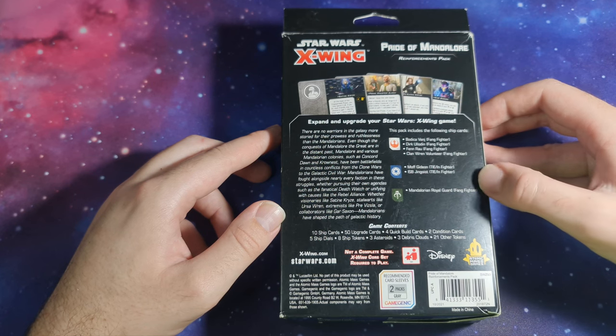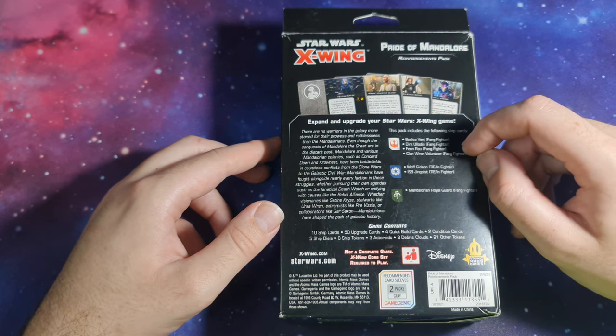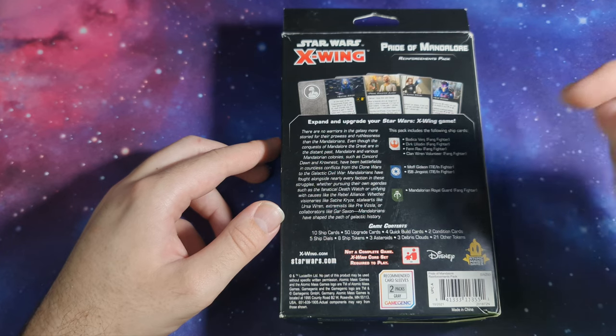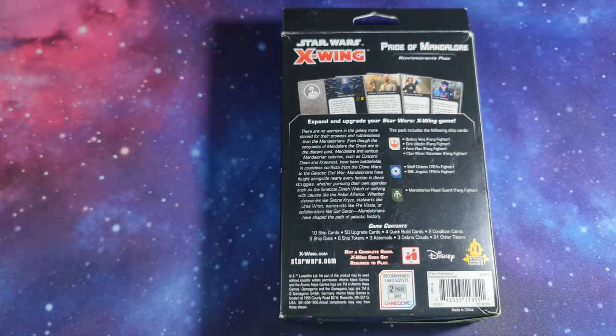Inside we have the following ship cards: Bodica Venge for the Fang Fighter, Dirk Ulloden for the Fang Fighter, Fenrau for the Fang Fighter, and the Clan Ren Volunteer for the Fang Fighter for the Rebellion. For the Empire we have Moff Gideon in the TIE/in Fighter and the ISB Jinguist in the TIE/in Fighter. For Scum and Villainy we have the Mandalorian Royal Guard in the Fang Fighter.